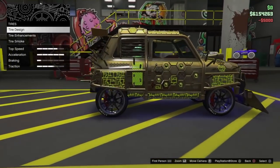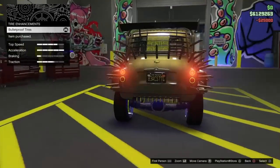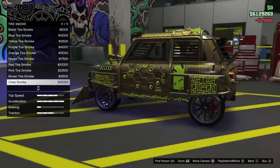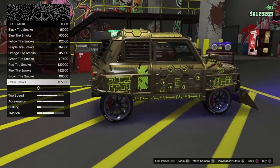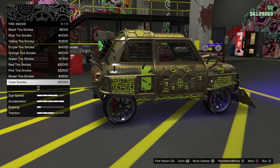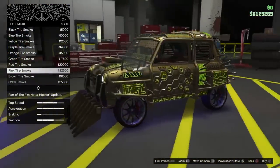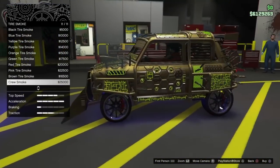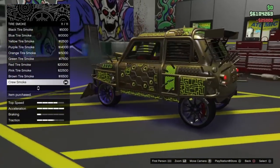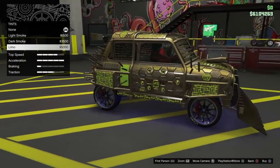Go to Tire Design, get Custom Tires, and also buy Bulletproof Tires. Go ahead and get the most expensive tire smoke — if you have Crew Smoke that's $25,000, so we're going to buy that. If you don't have crew smoke, go ahead and get the Pink Tire Smoke at $22,000. Now go down to Windows and buy the Limo Windows.